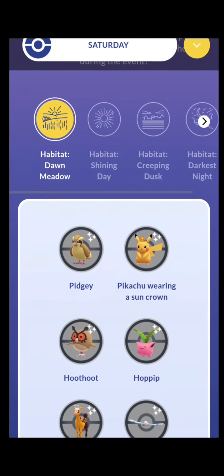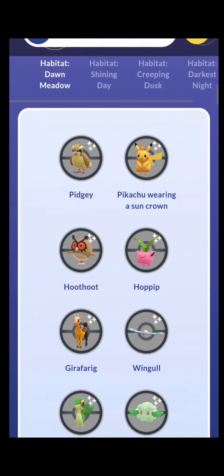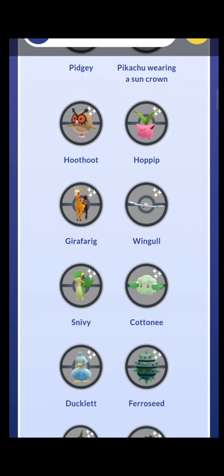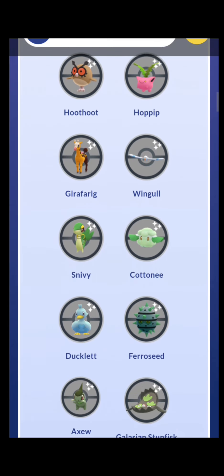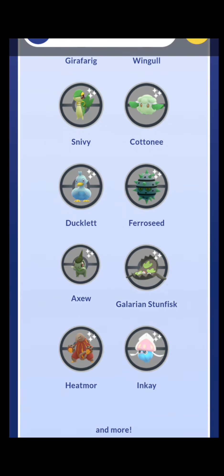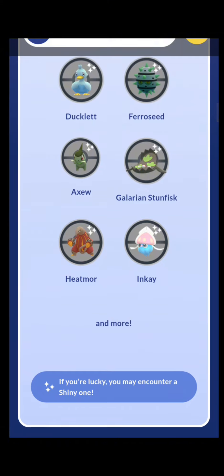The first habitat is the Dawn Meadow. Here we have Pidgey, Pikachu wearing a Sun Crown (which will be a shiny exclusive), Hoothoot, Hoppip, Girafarig, Wingull, Snivy, Cottonee, Ducklett, Ferroseed, Axew, Galarian Stunfisk, Heatmor, and Inkay.